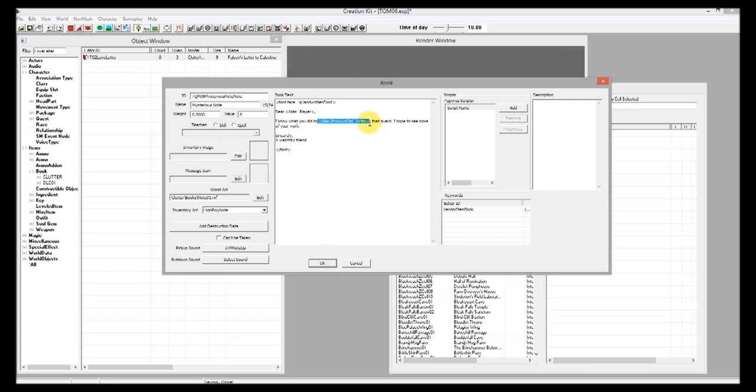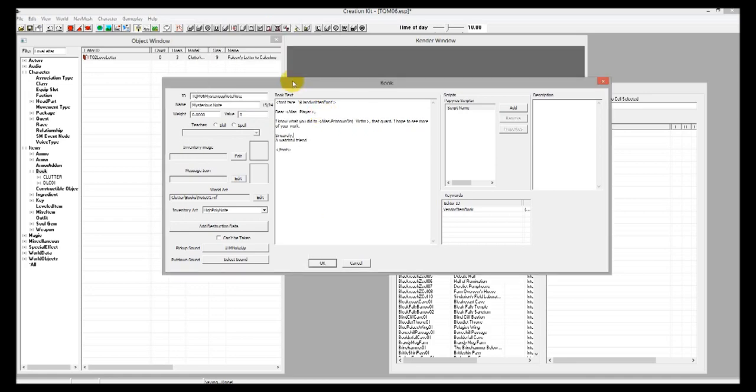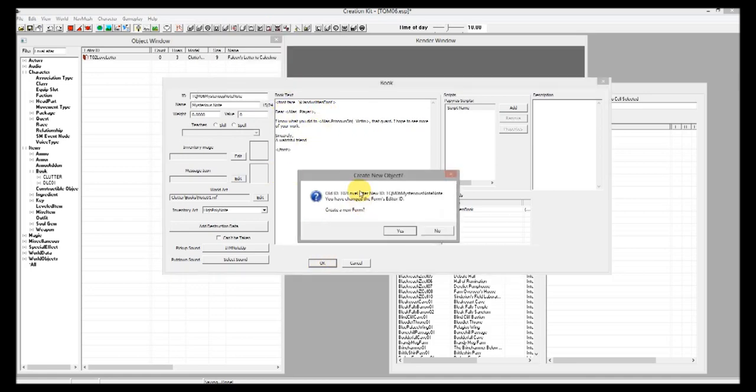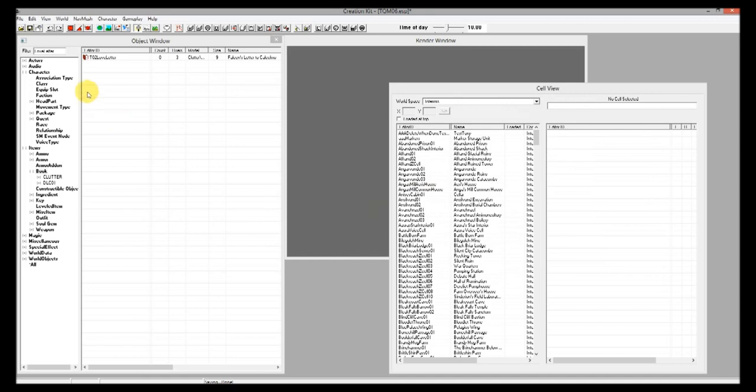So that's going to replace it with him or her. I can put a link to the various text replacements article on the creation kit tutorial site about how to use text replacements — this is just a small example. Click OK. It's going to give some spelling errors — just say ignore all. Click OK again and it will ask if you changed the form editor's ID and want to create a new form — say yes. So now we have our new mysterious note.